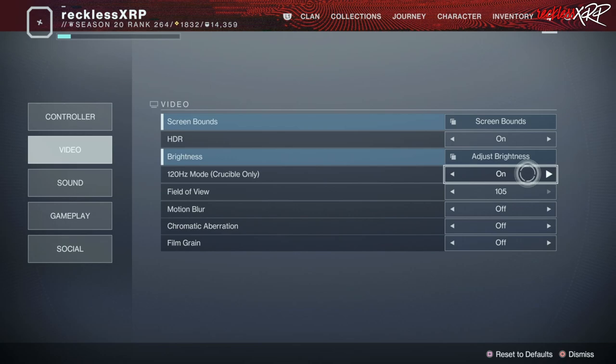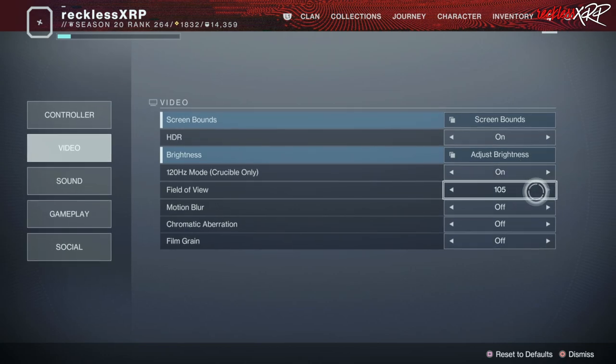For 120 Hz mode in the Crucible, I turn this on because my monitor supports 144 Hz, and it does give you better performance in PvP. If you don't know whether your monitor supports 120 Hz, check the manual. For the field of view, I keep this at the highest, which is 105. This gives you a wider field of view in PvE and PvP so you can see more around you without having to turn your head too much. Definitely keep this at 105.